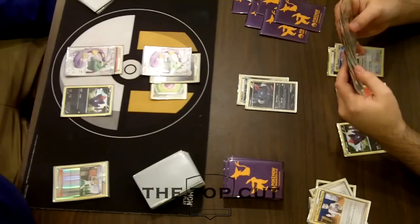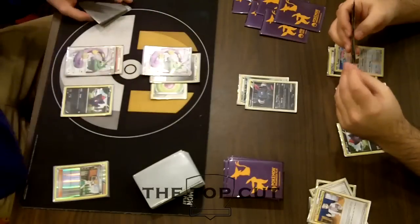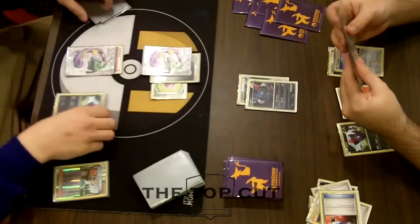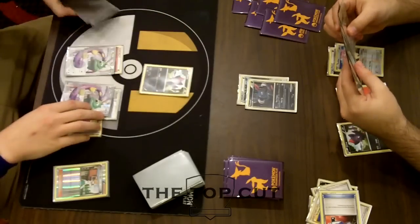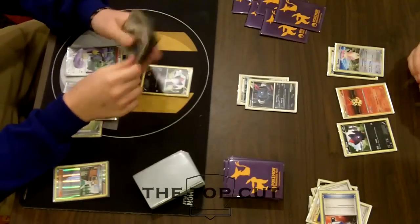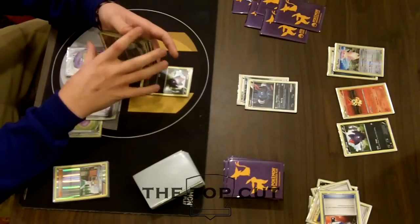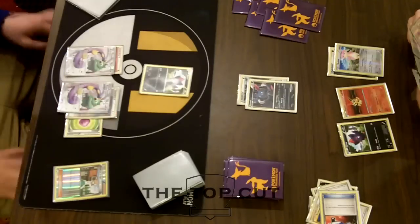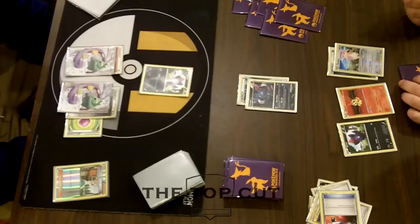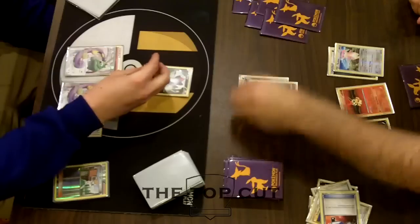He plays Pant instead of using that Collector he Pokegeared for — I see another Collector in his hand, which is not good for him. He decides to Catcher up Kyle Brandon's Zerua, which is a very nice play. It puts Kyle in a weird spot, because this Zerua can't retreat and let him attack again in the same turn, since Tornadus's attack moves basic energy to the bench. It kind of puts him in a weird spot where he can't attach to the Tornadus and attack again. He has to retreat. So we will see AJ go ahead and try two Fury Swipes.